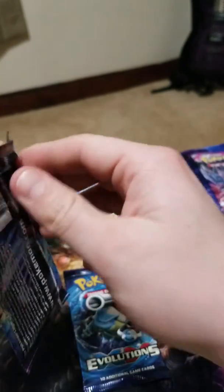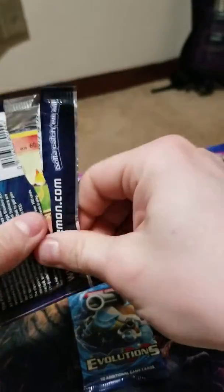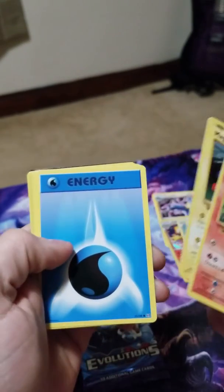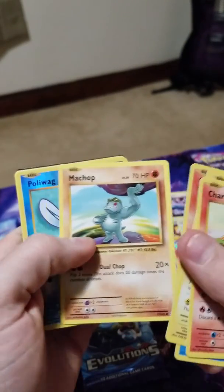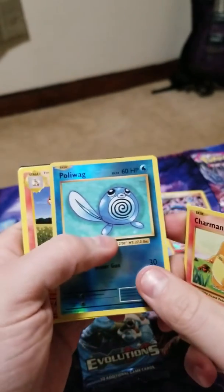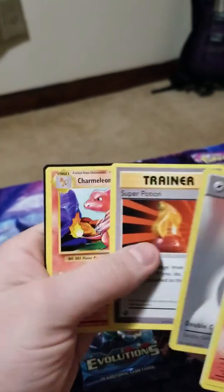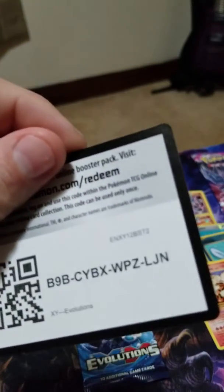I'll save the Blastoise pack for last. Charmander, Magnemite, Water Energy, Growlithe, Machop, Reverse Foil Poliwag, and Arcanine. Double colorless energy, Super Potion, and a Charmeleon. There's the code card.